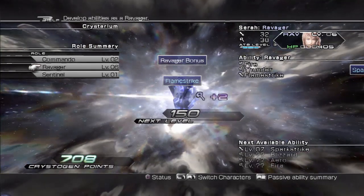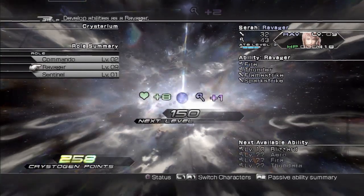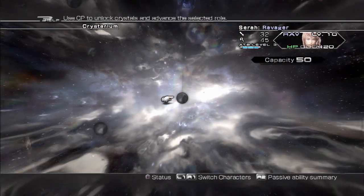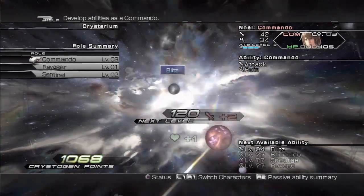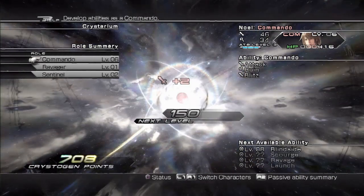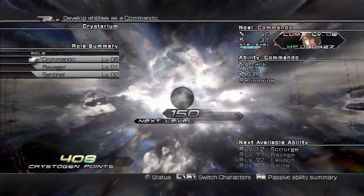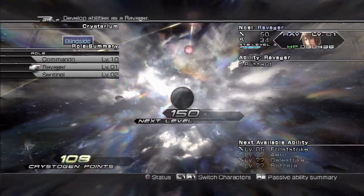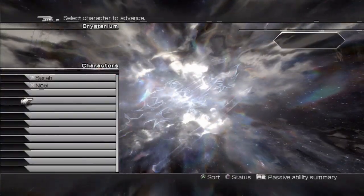It gives a little health and a little bit of magic — that's what the wand icon means. I'm going to pour all my points into this role because that's the one I want Sarah to specialize in. Switching over to Noel, I want him to specialize in the Commando role. They don't share points — each character has their own pool. Since they're always in a party together, they'll always have the same amount; you just have them spend points in different ways.